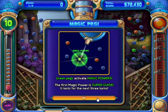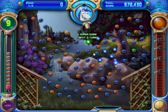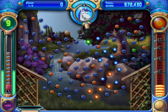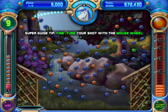Oh there's the green ball. Green pegs achieve magical powers. The first magic power is super glide — it lasts for the next three turns. Well, I guess I'll do that. I'll get the green peg immediately because, you know, I like them bonus points. Alright, now what happens? Okay, so it tells you the ball is out from where it's going to go. That's very useful.